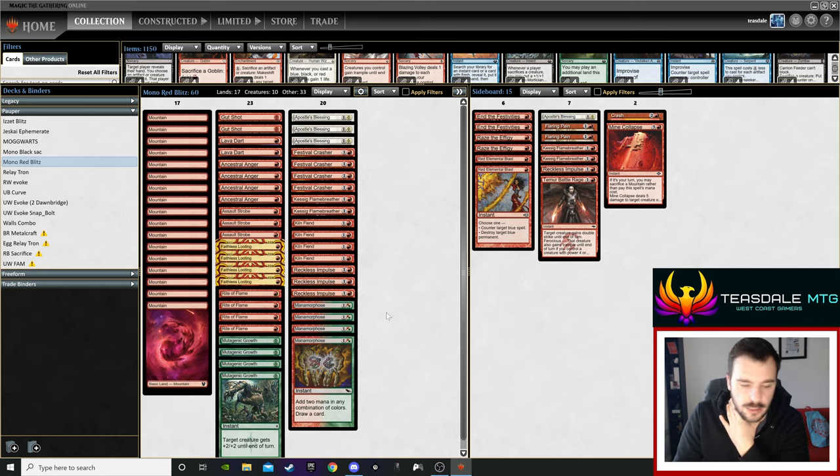Some lists don't run Rite of Flame, which I think is just incorrect. The turn-one Rite of Flame into a threat is just such a better hand — it's so much faster. Your aim is to literally go first, turn-one Kiln Fiend, then they play a tap land and you kill them. That's the aim of the deck: kill as fast as possible. Because of Reckless Impulse I do believe the deck has some reach now — you can have a turn-one threat, turn-two threat, and they can't really answer you.